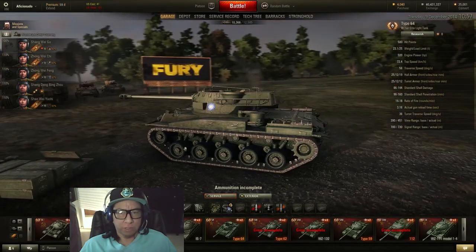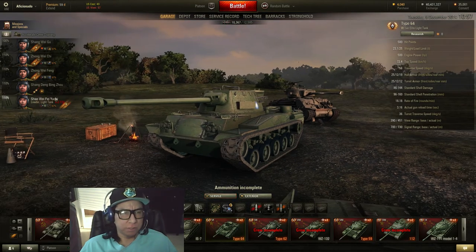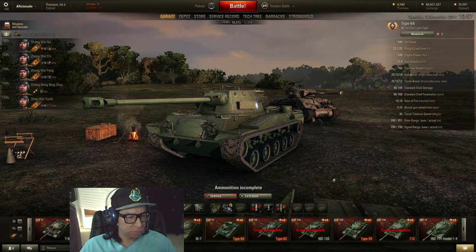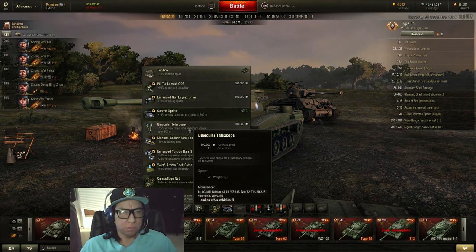Do you do passive scouting with this, or drive around with it? When there's lots of coverage and foliage, I do the passive, but on city maps it's kind of hard to camo up.